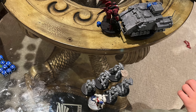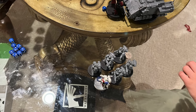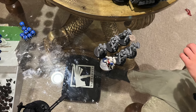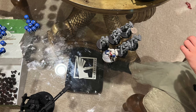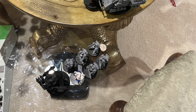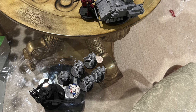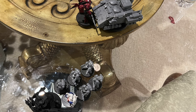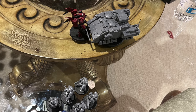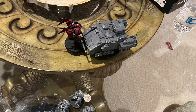My broadside shrugged all damage and my Coldstar commander was rendered down to one wound. In a last ditch effort, I charged into the heavy intercessors with a rail gun in hand, hoping to bully them off the center objective - and being a vehicle I could still shoot in combat. But that didn't work and I just tied myself up. They couldn't do anything to me, I couldn't do anything to them, and my Coldstar and impulsor were just stuck poking each other for the duration. We called it because he had it soundly with the heavy intercessors in the center, and I just couldn't stop him.